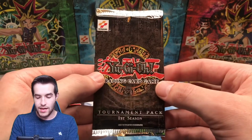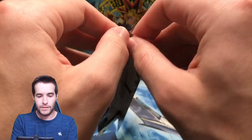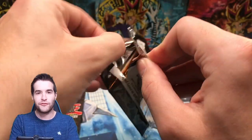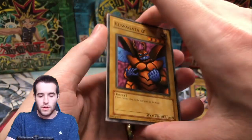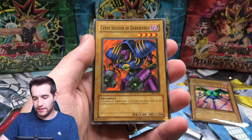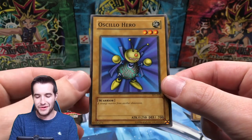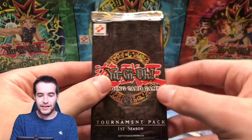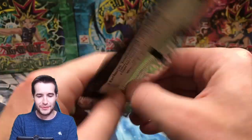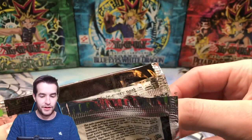Two packs left, two more chances. Super Rare - hit the like button for luck! Kuwagata Alpha - I was saying A, I guess it's Alpha technically. Cyber Soldier of Dark World and the Oslo Hero again. Final pack! Last chance at a foil - I kind of have a good feeling. Maybe the good feeling will pay off. It's already kind of paid off with the Mech Chaser.